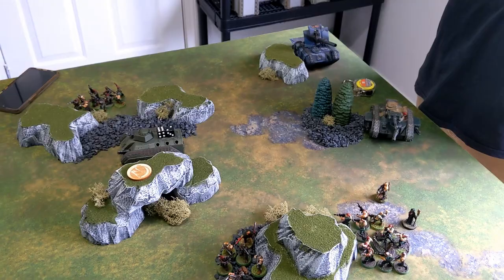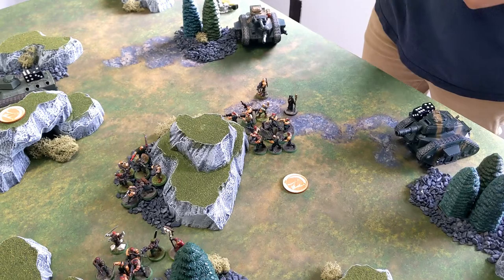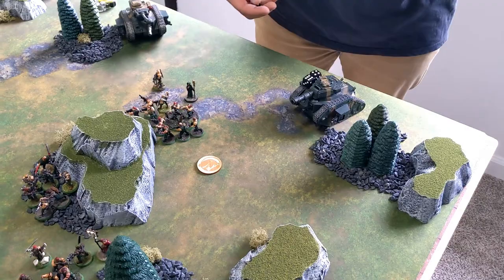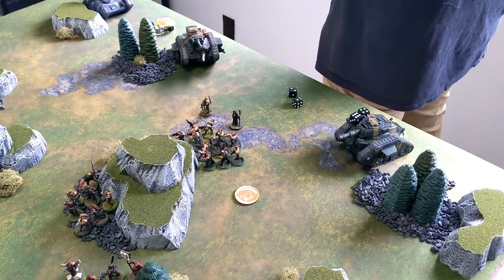In the psychic phase, the Astropath attempts Psychic Barrier on a Leman Russ — it needs a six. The roll is a three, so a command point is spent to re-roll, but it still fails. Down to nine command points. Moving on to the shooting phase.